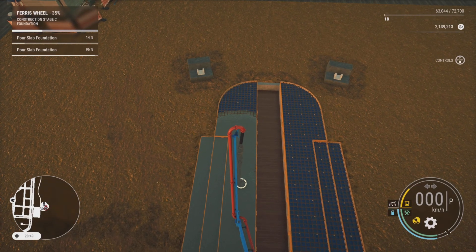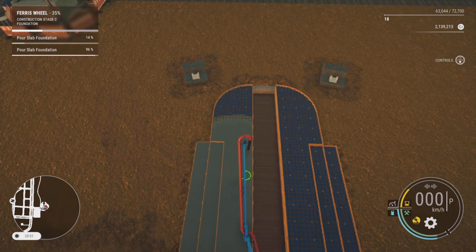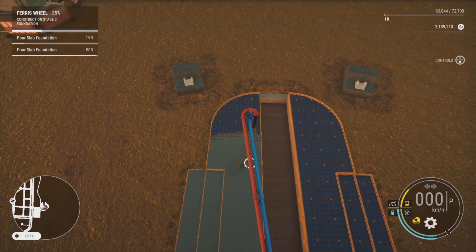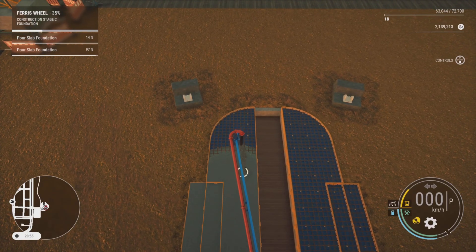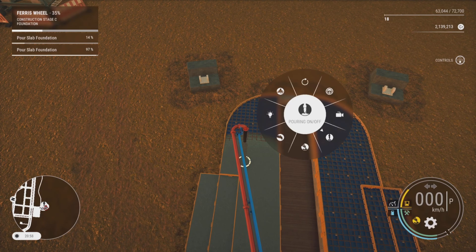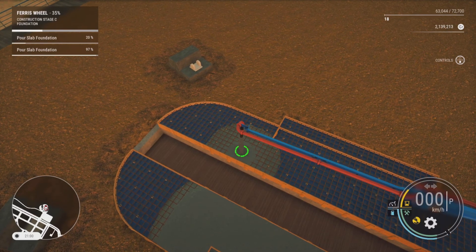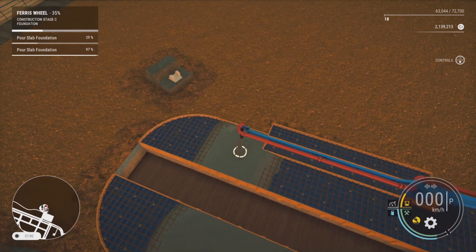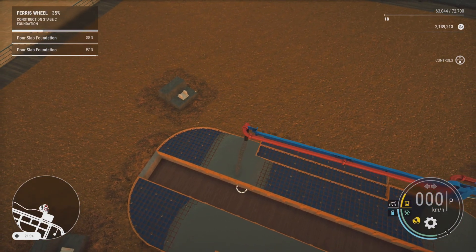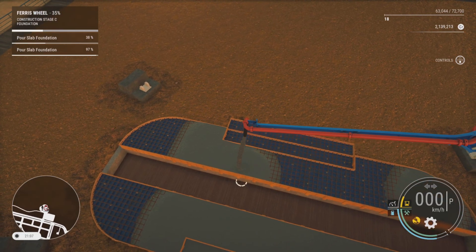We can't quite reach all the way to the end so we'll have to move the pump to finish off concreting. We'll stop the pump, go over to the right-hand side, and work our way back down the slab. We're at maximum reach so we'll stop the pump, switch across, and start it straight back up. As you can see, wherever you're parked you can only reach 97 percent, so we'll have to move the truck to finish the job off.